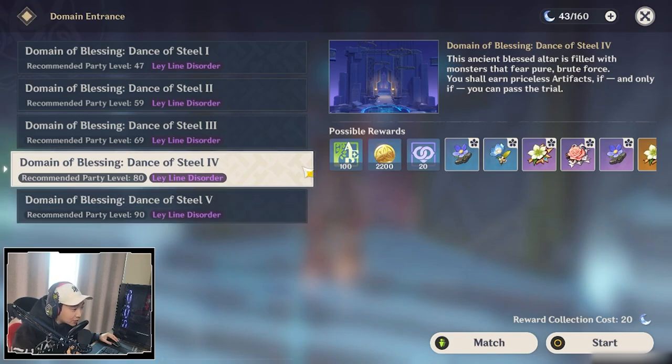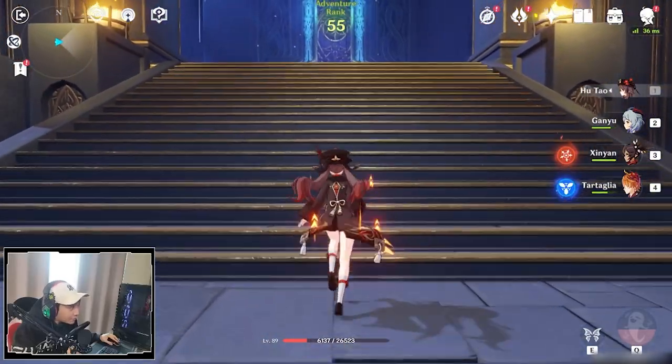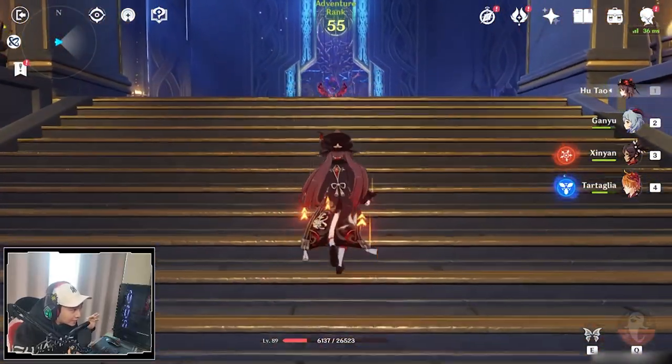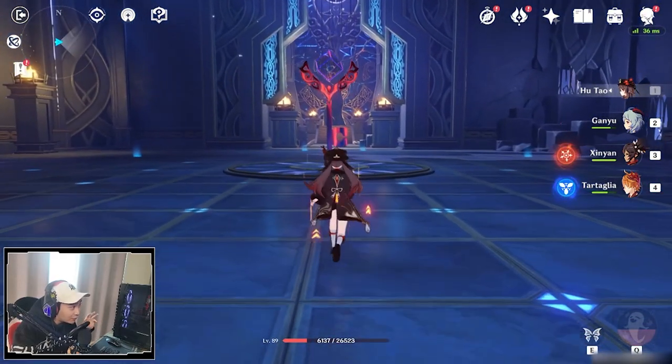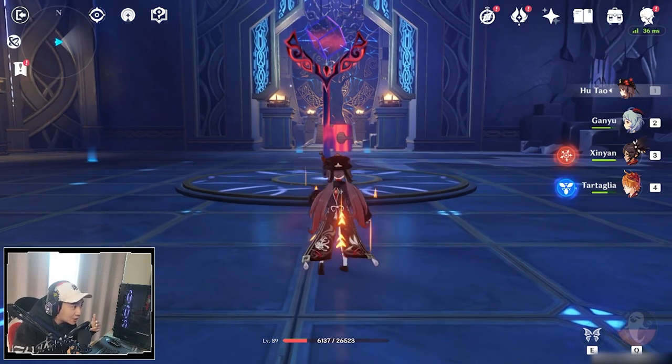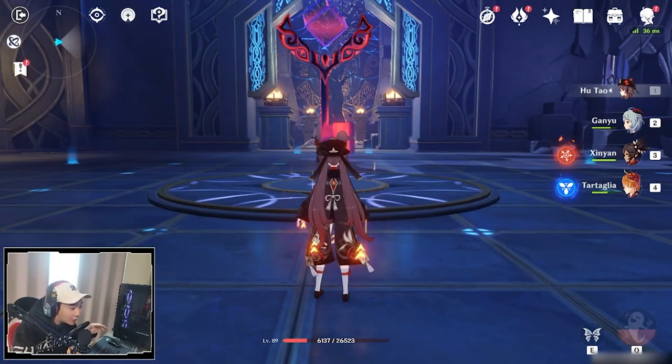I'm going to showcase in the Dance of Steel dungeon because it's easy to show off numbers there. Note this dungeon has a physical damage increase — ignore the physical damage, I'm going to try not to hit enemies physically and just use the E skill with charge attacks. For the team I'm using Hutao, Ganyu, Diona, and Tartaglia. Diona is here purely for the attack increase and I won't be pulling her out. Ganyu is here for melt reaction, so I'll just be using Hutao and Ganyu.